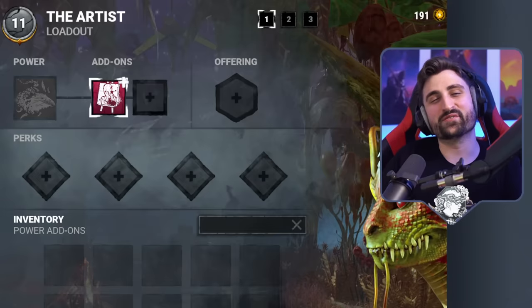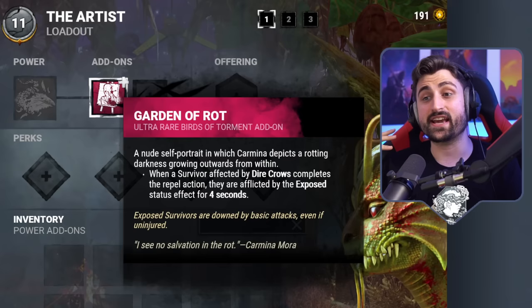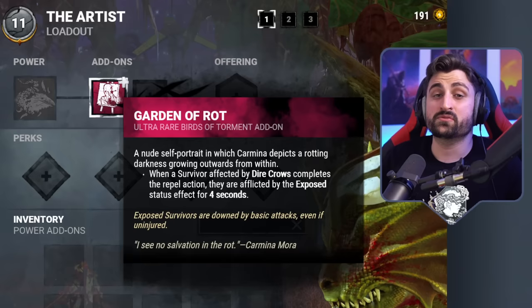Hello friends, this is Odds, one of those weird limited editions, and today we're going to talk about the Garden of Rod. It is an iridescent add-on for the artist that makes her expose, aka insta-down survivors that just removed their birds right in front of her. Obviously from afar this doesn't have a great effect, and even from up close, survivors can sometimes choose to just keep the birds on them, and this add-on does nothing, at least at first glance.